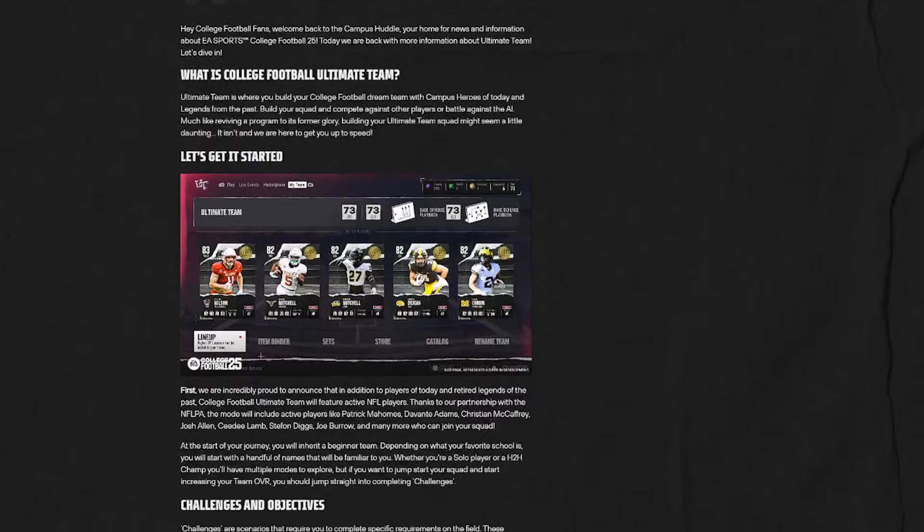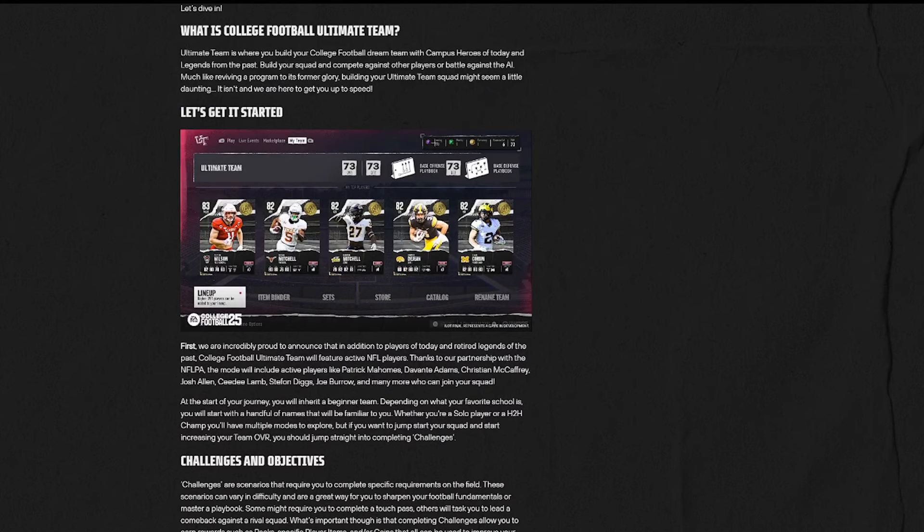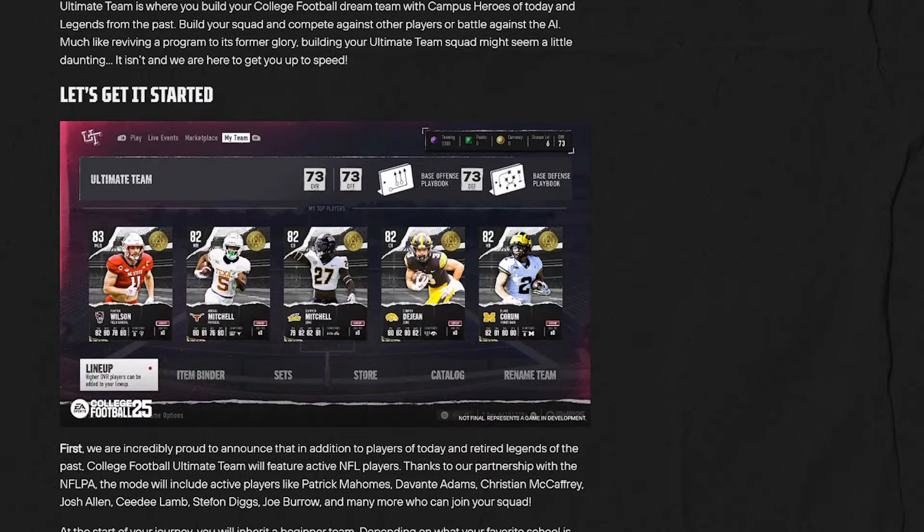Jumping right into it — the layout actually looks very similar. We've got training, points, currency. Let me zoom in a little bit. We've got coins, season levels — so it looks like there are going to be seasons, which is cool. Lineup, item binder, set, store catalog, and rename team.